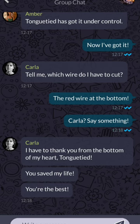The bottom red wire is the only wire that's going to save Carla's life. If this video helped you save Carla, do me a solid by liking this video and sharing it with your friends if they want to learn how to save Carla as well. If you haven't already, subscribe to the channel and join the Tethered. As always, thanks for watching. Love you all. We'll see you next time. Goodbye.